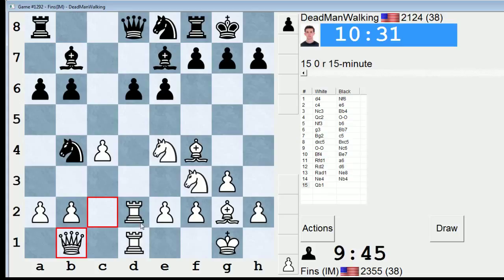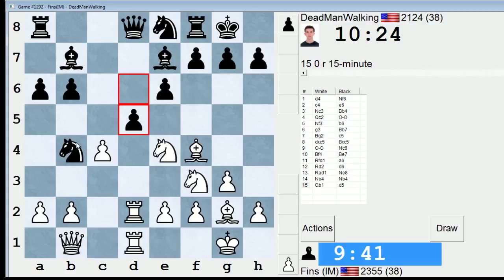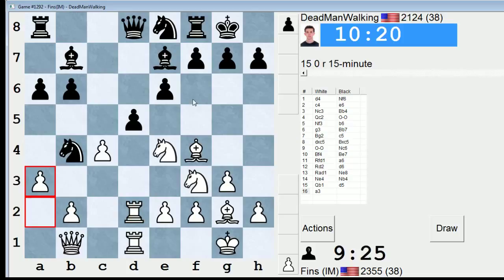One line I just looked at: d5, a3. If Nc6, I can take on d5. If instead he plays Qc7 — trying to get out of the d-file pin so he can threaten to take on e4 — but after Qc8, I have Neg5 threatening mate, and I think I'll just win his knight. I could go Neg5 right away, but I think it's better to play a3 because it's more of a hidden threat. I'm trying to get him to go back to c6 so I can just outright capture on d5 and win a pawn. So I think I'm winning material now. The opening battle has been decisively won by white.